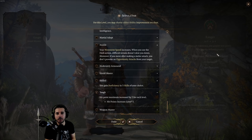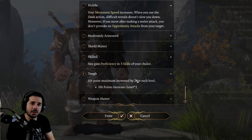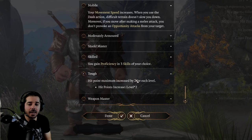Such as being able to maintain concentration better on spells that require it. If you really want the extra HP, you could consider taking Tough — it depends on how your ability scores are set up.